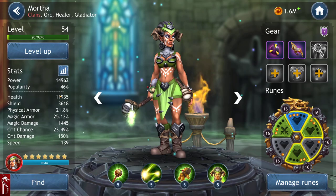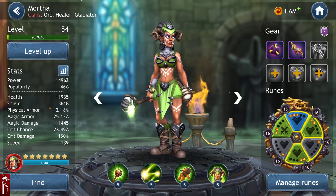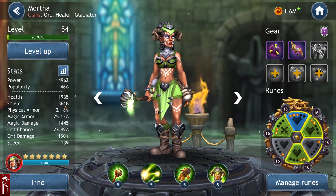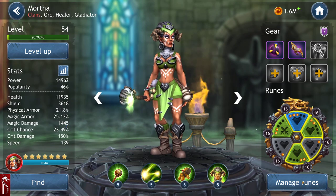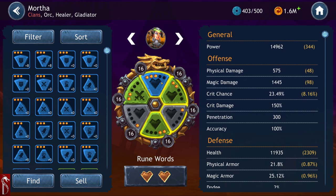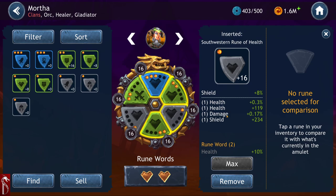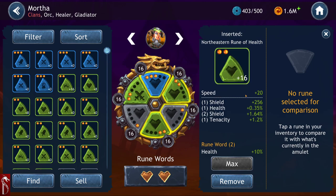Let's look at Mortha for a second. Mortha is level 54, gear 7. Her health is 11,935, her shields are 3,618, and her magic damage is 1,445. I have her runed — I've got damage, shields plus some damage, speed and potency, tenacity and shields, armor, and speed again. Those are all very, very important.